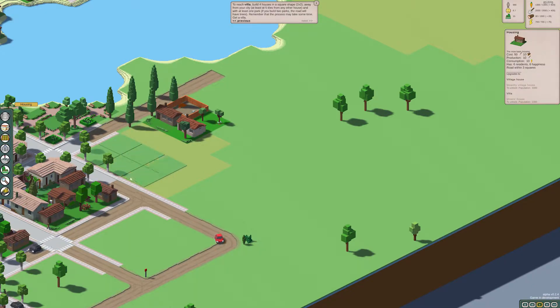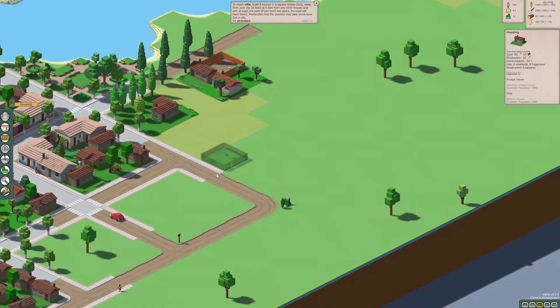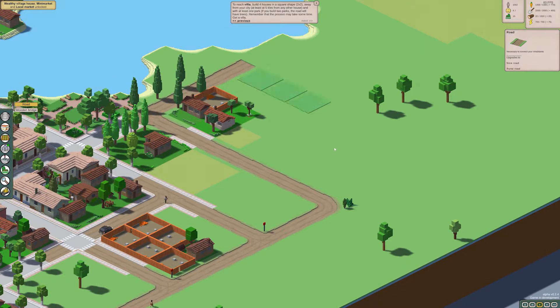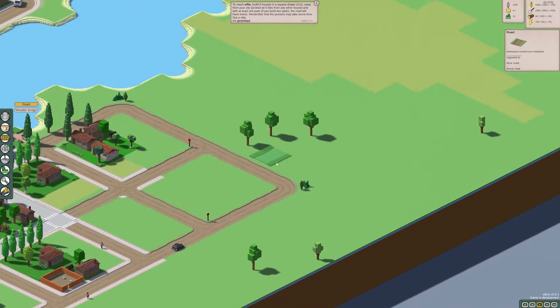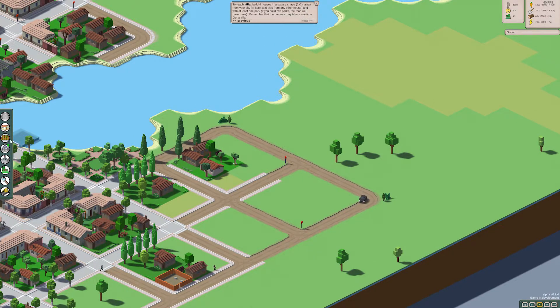Maybe not. Let's go ahead and build that. We'll just kind of get it — that's not a villa, is it? No. Let's just mess around. This might be a little bit more difficult than I thought. Okay there we go, we'll be okay. It requires at least one park — does it have to be touching a park is my question.